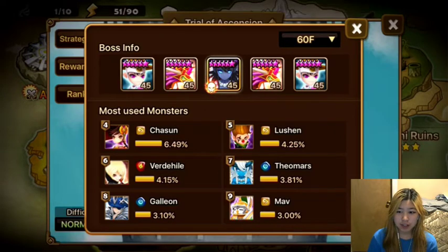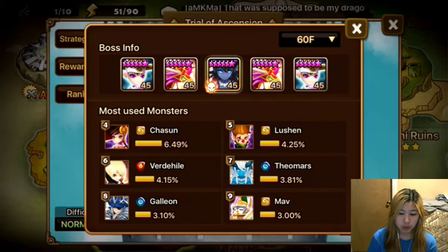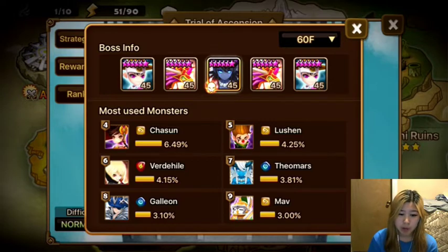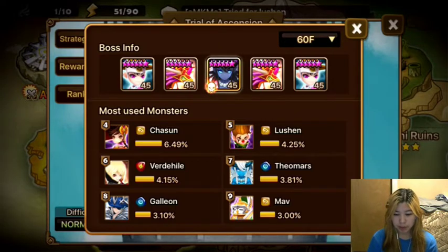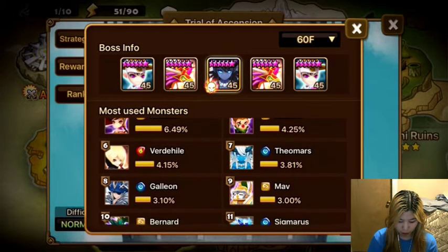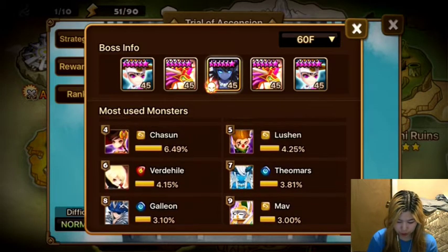For this video I'm going to be not nuking the boss. You can nuke the boss if you have the damage to do it, but if you don't then the Pernas will keep healing, the Hwadams will keep healing the boss, and you won't be able to kill it - eventually he will wipe your team. So for the purposes of this video I'm going to be killing the Hwadams first and then going for the boss, but there are different ways you can do it.